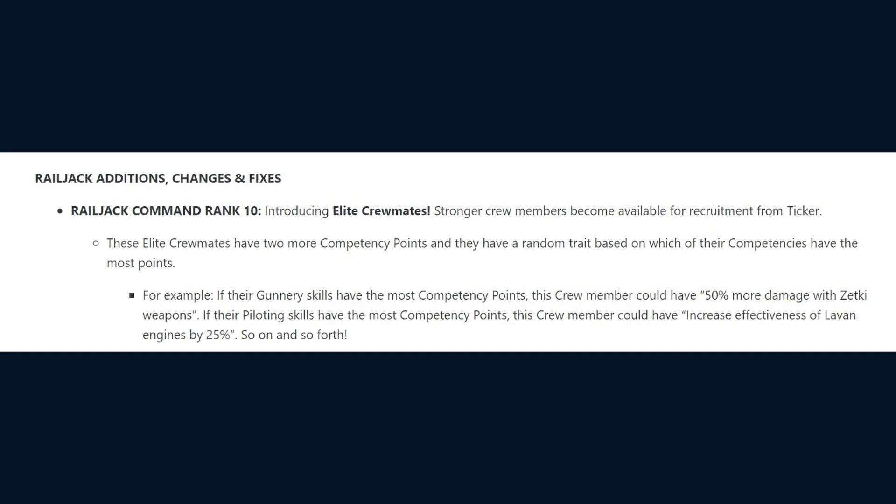As an example, if their Gunnery Skills have the most competency points, this crew member could have 50% more damage with Zetki weapons. If their Piloting Skills have more competency points, this crew member could have increased effectiveness of Levarn engines by 25%.